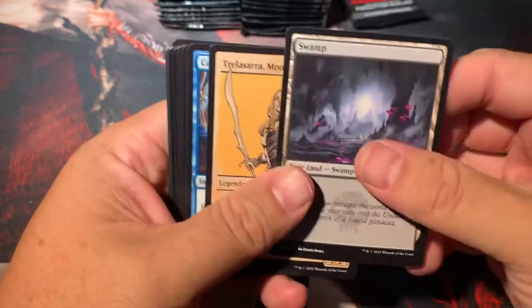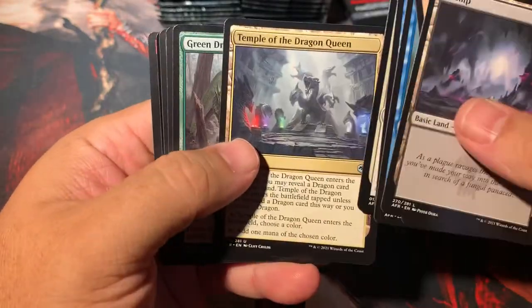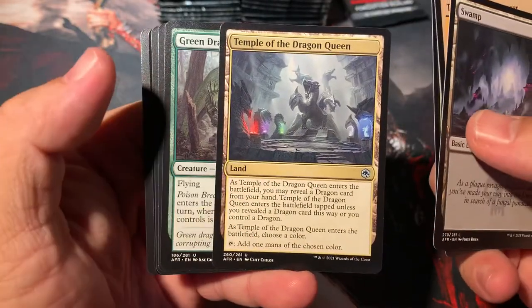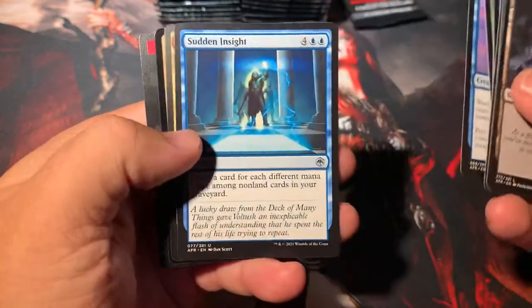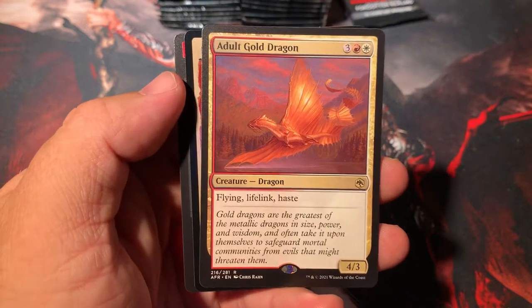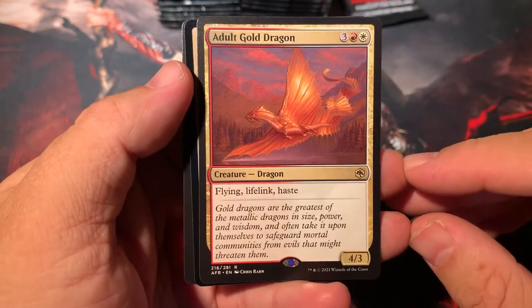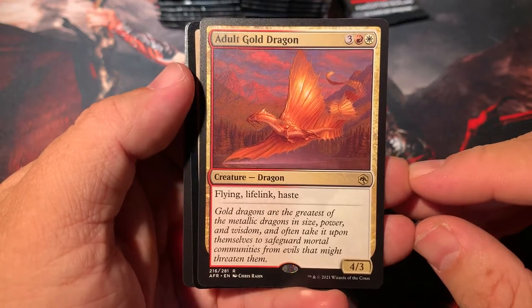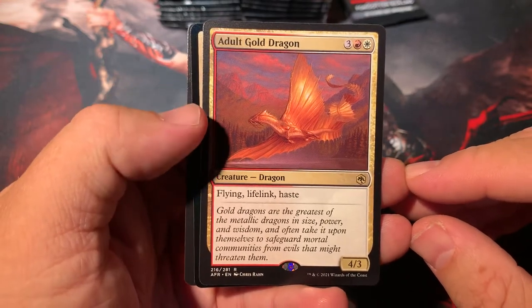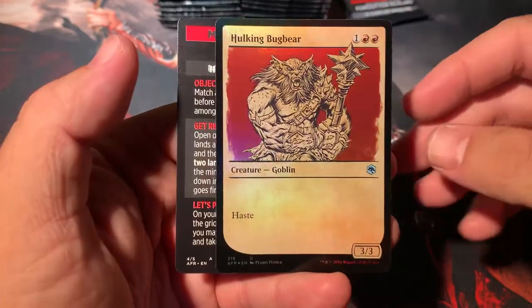There's our Witch of the Moors. We could kind of breeze through some of this. Temple of the Dragon Queen — that's sweet art. Cliff Childs. Sudden Insight. We got Adult Gold Dragon — kind of an almost vanilla 4-3 Flying Lifelink Haste for five. Could be worse, I just wish it was one point of toughness better. That probably would make the card broken however.